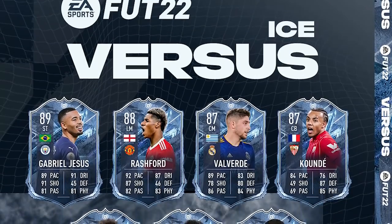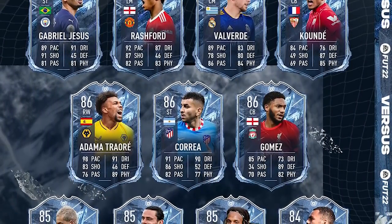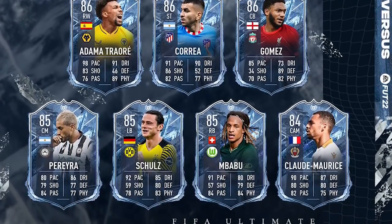Today we are back with a brand new video. We are here with the 81 plus double upgrade packs for the Foot Versus promo. Originally when I started opening these I thought they were just for the Foot Versus ice team, but by the looks of things both variants - the fire and ice versions - might be out in packs. I'll throw the ice players on screen now. They're the exact same players as the fire team but with different stats, and possibly different skill moves and weak foot too.